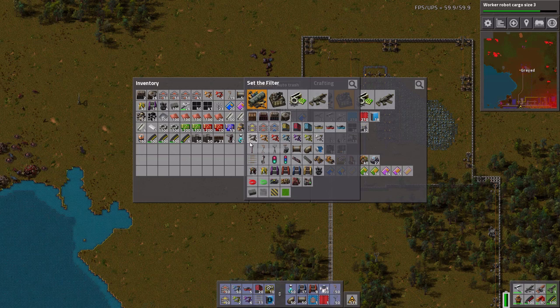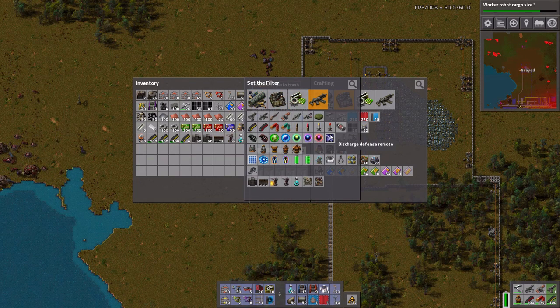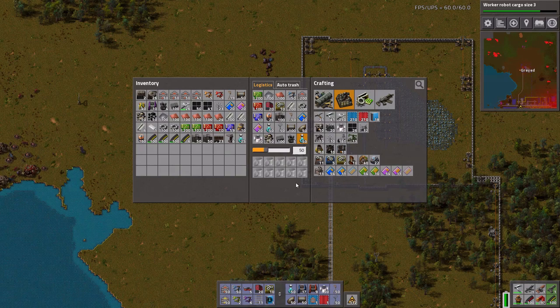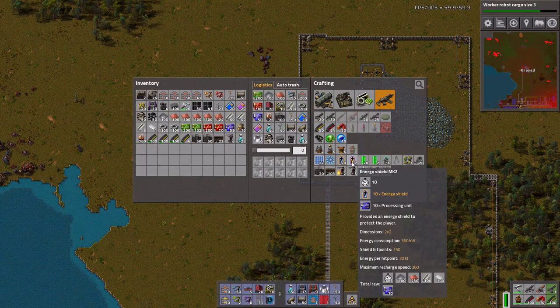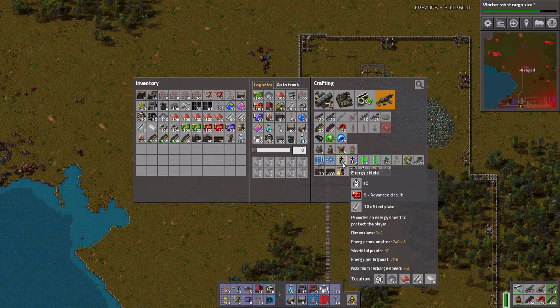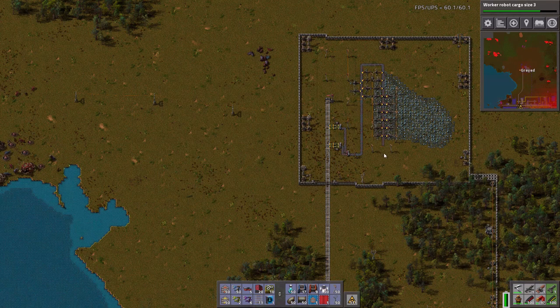I want to get more lasers on me. Where's lasers? A stack of lasers is good. Actually, can I make... I can make a whole bunch of stuff. Do I have any room in here? No, I don't.